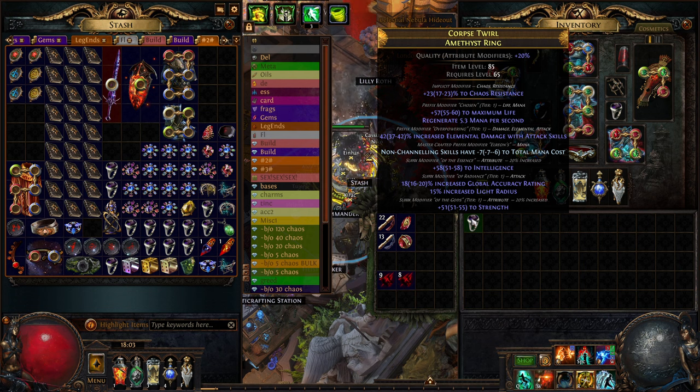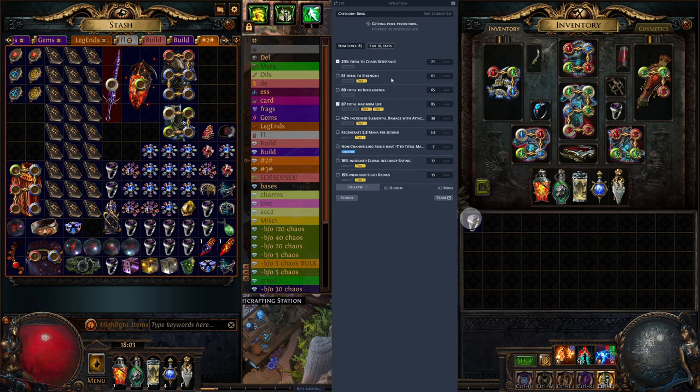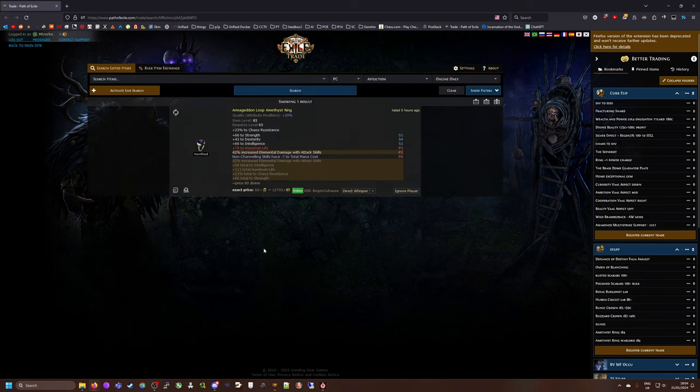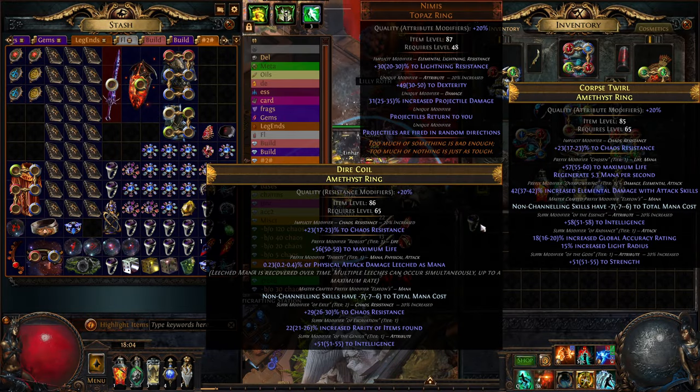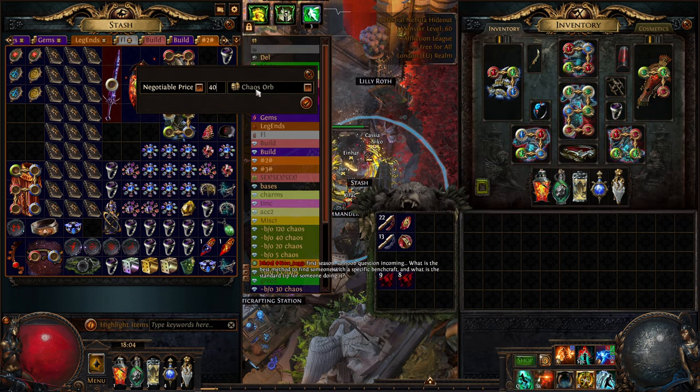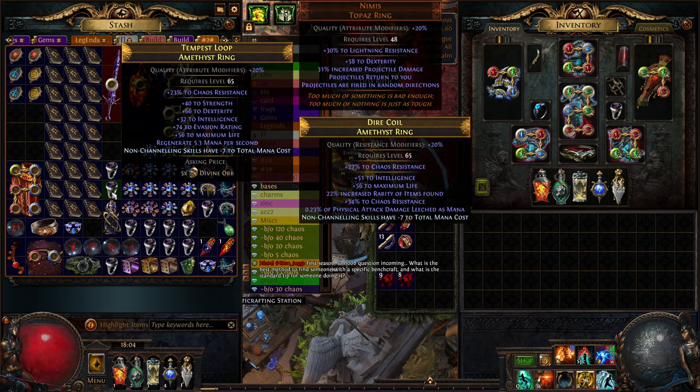This one though, this is an interesting ring. T1 wet is one of the rarest mods you could actually hit on this. Let's check this - there's one listed for 60. It's obviously not going to have accuracy, it's going to have something else. He's got triple - yeah, T4 dexterity. I think he does have a better rank than this - accuracy isn't bad by any means, it's just not that desirable. Let's put this in at 40 and see if anyone buys it.